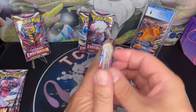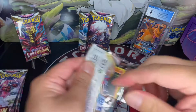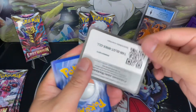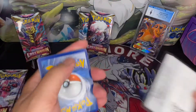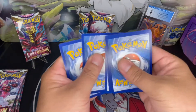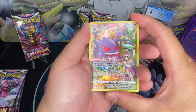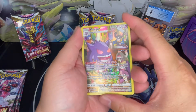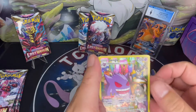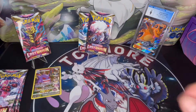Pack number one. Let's see if we pull any of the hits in this first pack. Here it is — the gold card. Straight for the hit. We got Gengar Character Rare. Perfect. So this one is going to be for the one booster pack giveaway.